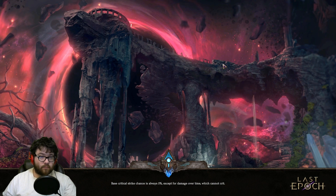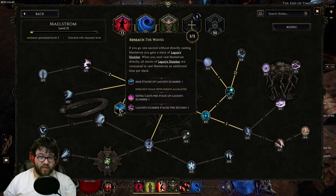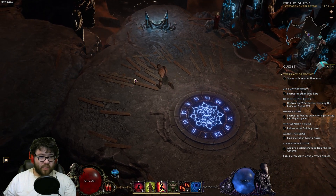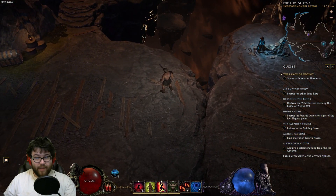That's pretty much it for the build overall. It's very smooth once you get all the points into Beneath the Waves. I was playing Swipe plus summon Wolf with Frenzy up until that point. I'll be leaving a planner in the description for both this build and for what to use until you get Beneath the Waves. Thanks for watching, have a wonderful rest of your day, and bye!